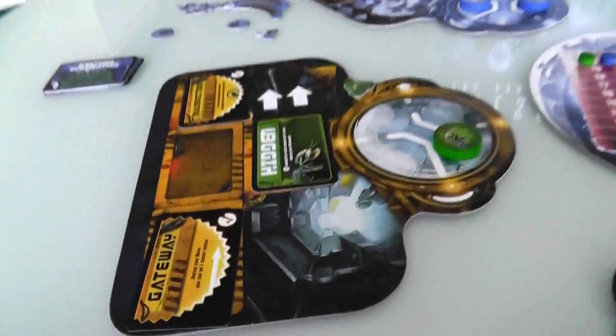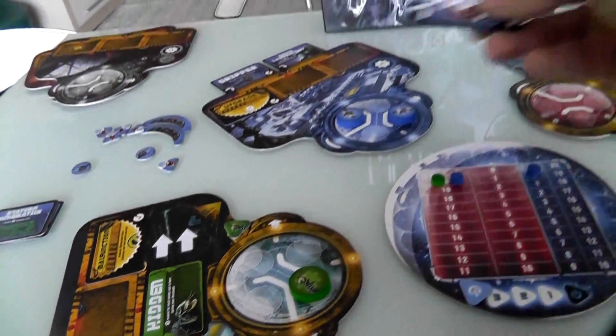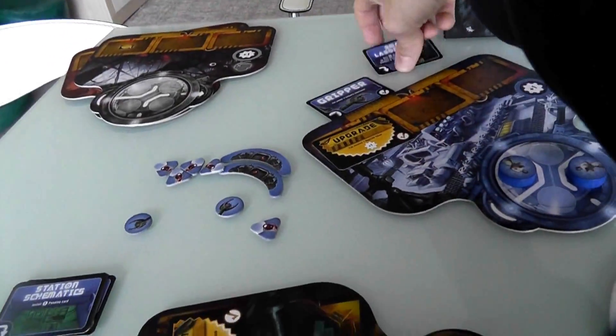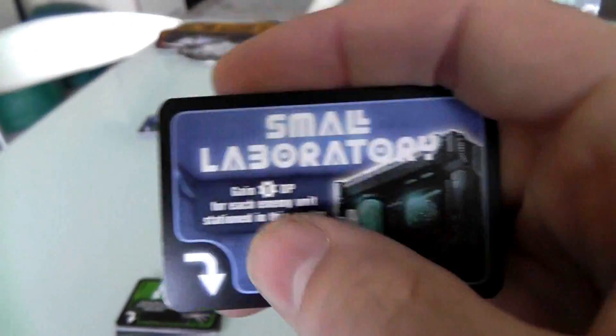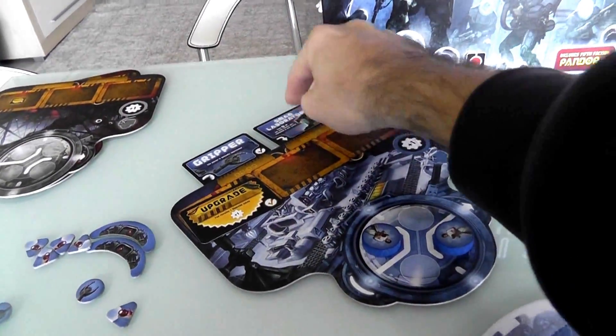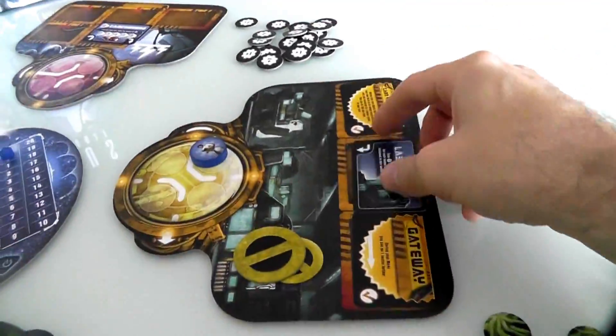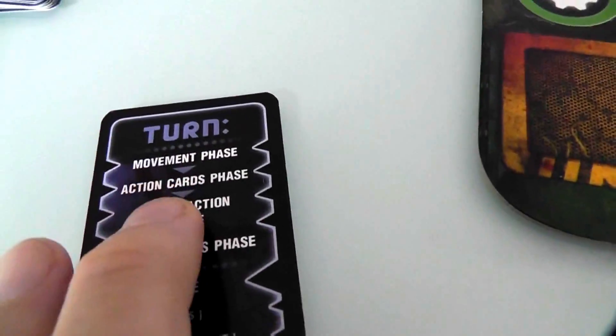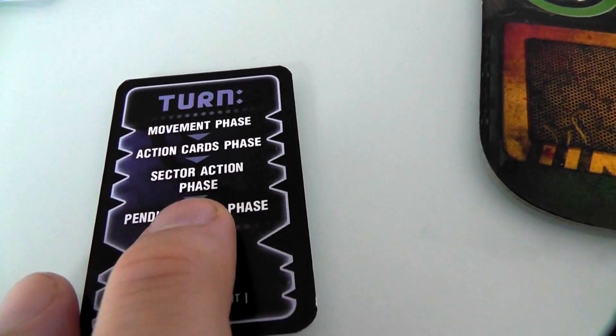Now we do action cards. There are no action cards in this room. An action card like Jen's camcorder means every time Jen lands in that room she can take the data out of the camcorder. The small laboratory that Jen wants to build — if she lands in the room where it's been installed, she activates the lab. But right now I've just landed here with no cards to activate, so we skip the action card phase and move on to the sector action phase.